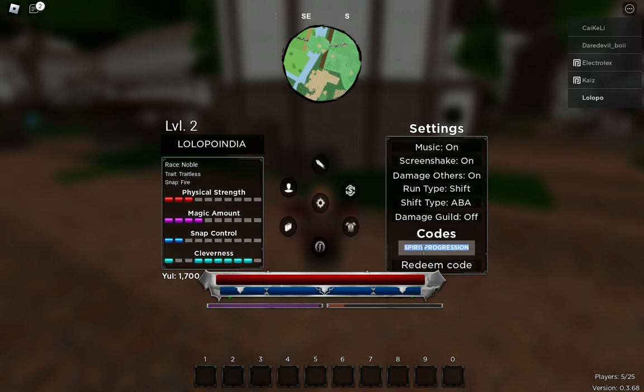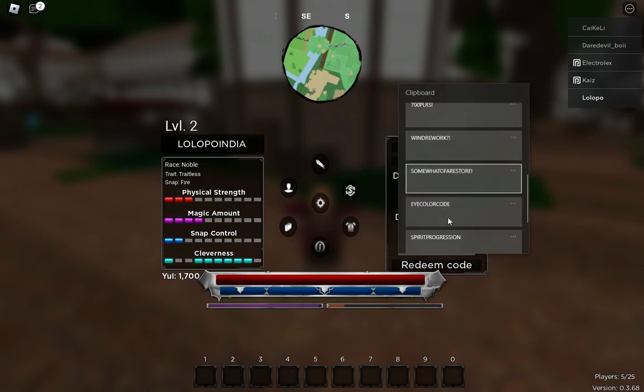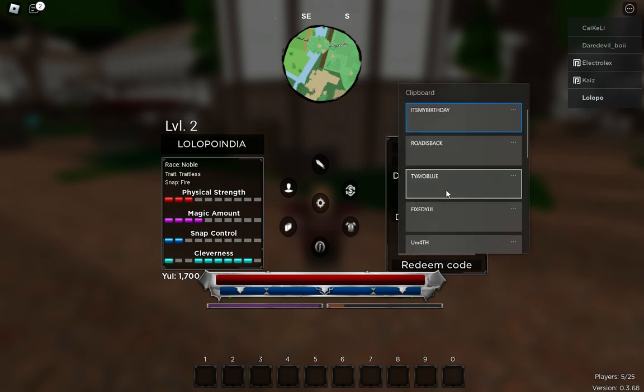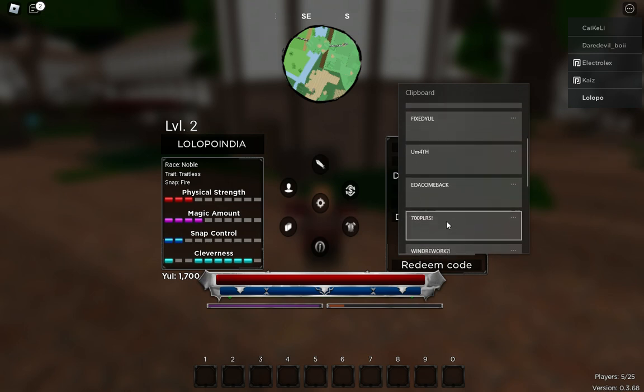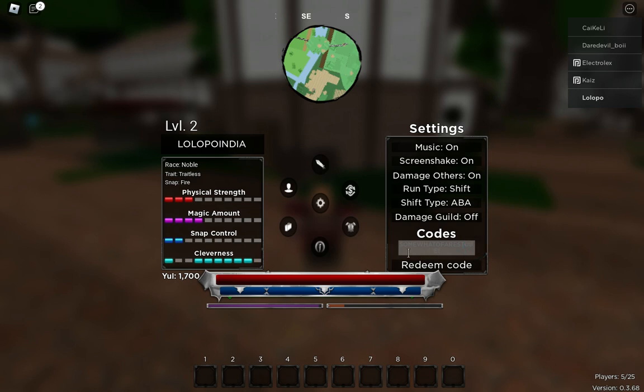The next code is 'spirit progression' — check the spelling. This one is showing invalid. I thought there would be more codes. I'm going to use all the codes I have. I've already used all these codes, that's why it's showing invalid. In my previous video I used this code, but you can use it if you haven't used it already.